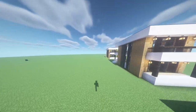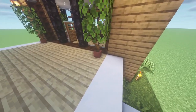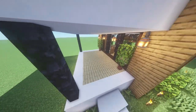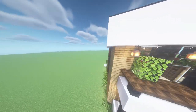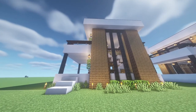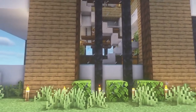For the decoration I will show you the model house. We go upstairs and here we have some plants, which I made with flower pots, dead bushes, and some leaves on top. I really like this detail, so I put them in all of the facades of the house, in all of the corners, and also in the interior of the house in all of the corners as well. You can also make something with some leaves and some grass — that will look really cool.